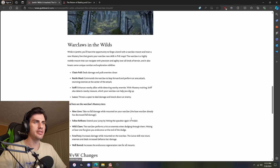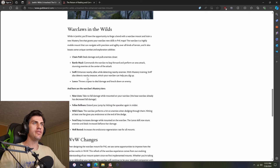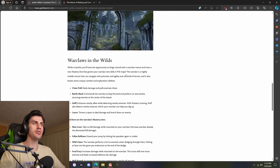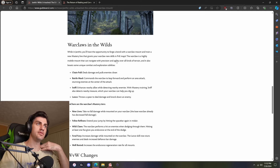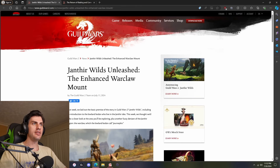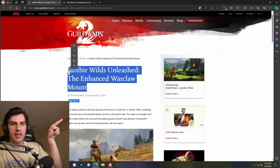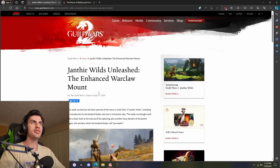That's very interesting stuff and I'm really looking forward to this. It looks really good. I'm looking forward to trying out Feline Reflexes and finding out what the Warclaw can actually do in terms of traversal abilities — navigating with precision and agility over all kinds of terrain. That has been the Janthir Wilds Unleashed: the Enhanced Warclaw Mount blog post. In my next video, we'll be covering the return of raiding and convergences. I'll see you there. Bye.